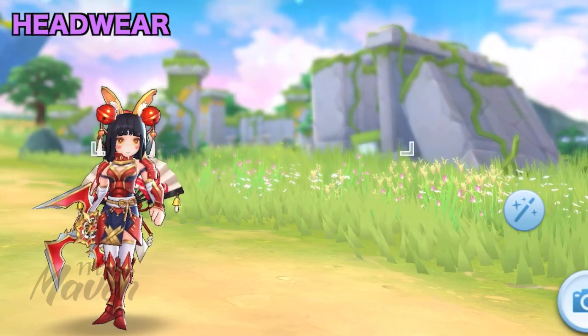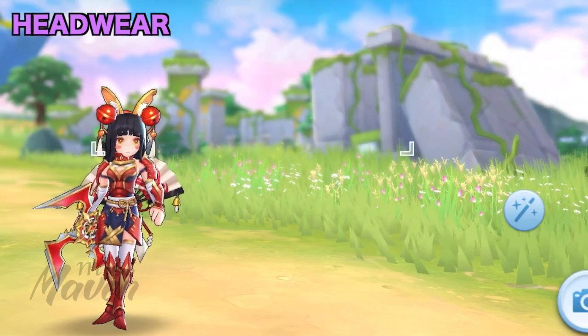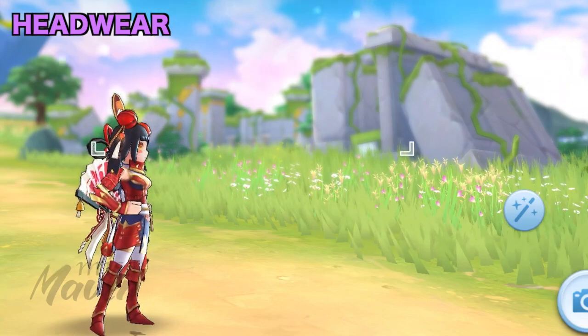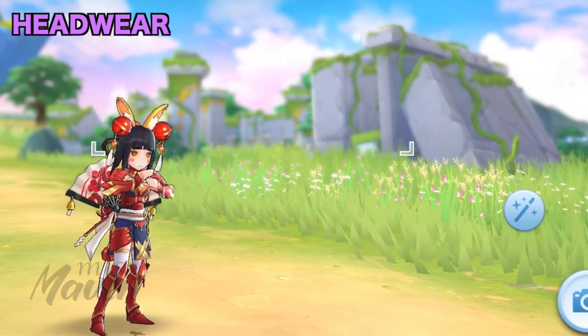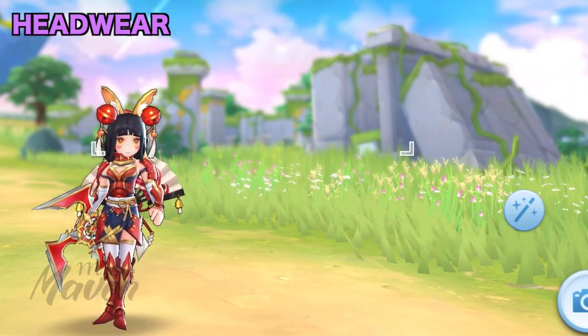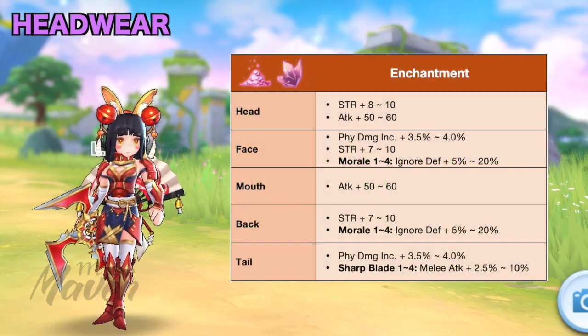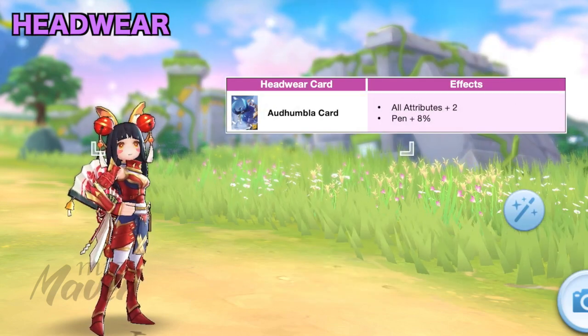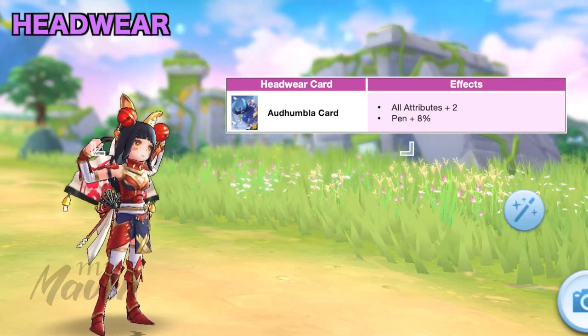For headgears, there are a lot of options for gacha and non-gacha, so just choose the ones you have that will give the highest skill damage, melee physical damage, physical penetration, ignore DEF, attack, and cast delay reduction. For headwear enchantment, aim for the following stats in each slot, especially the Morale and Sharp Blade 4th enchant. For headgear cards, you may use any of the following cards. But if you have a high budget, then you may use the Adhumbla card.